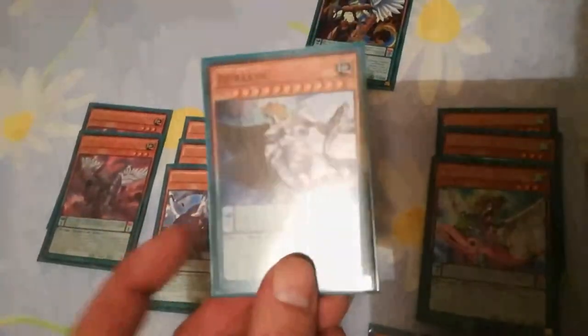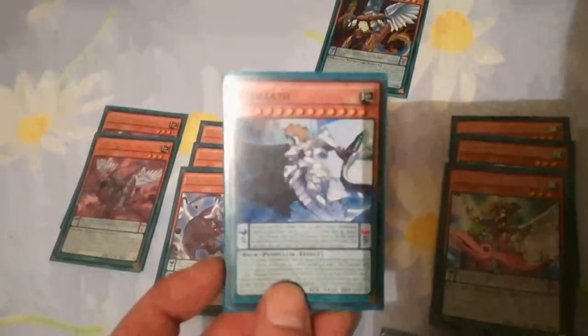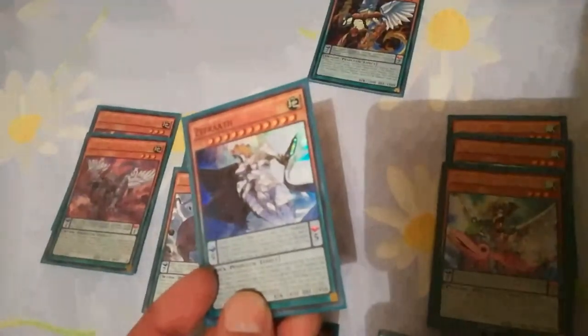His monster effect is you must summon him by tributing at least 3 monsters, 3 of which must be Zephyr monsters. Once per turn, you can tribute 1 monster you control to special summon 1 Zephyr monster from your deck. Really, really good.